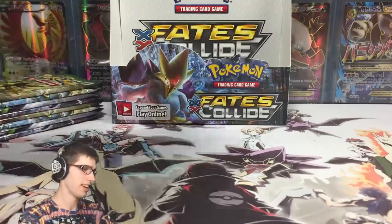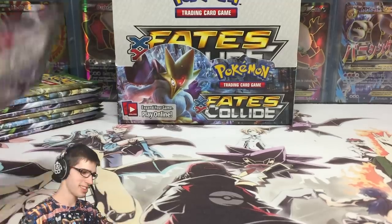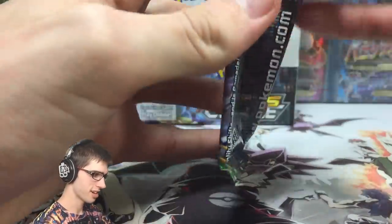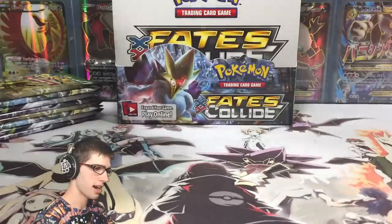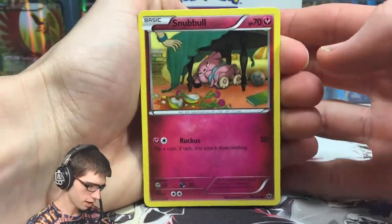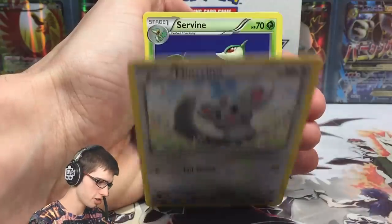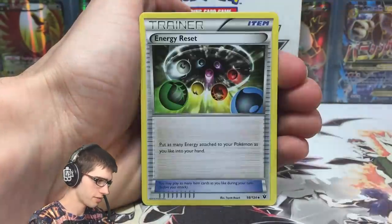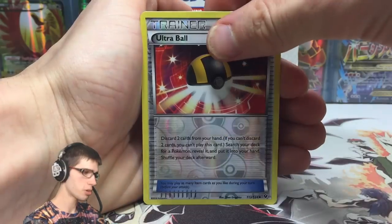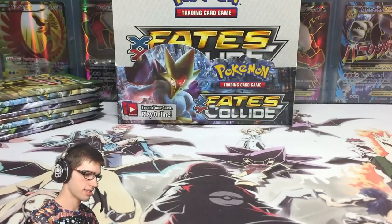Pack number one of part four — let's get into it. So we've got a Snubbull, Snivy, Solosis, Gothita, Minccino, Servine, Energy Reset, Pupitar, Ultra Ball reverse, and a regular rare Arcanine. So we couldn't kick it off on a high note, which is okay — it's got to happen sometime.